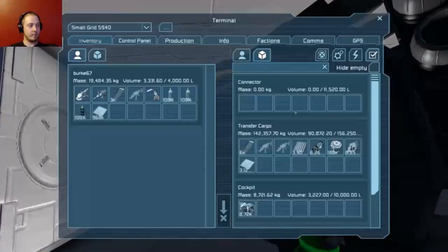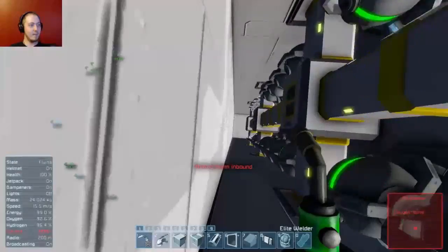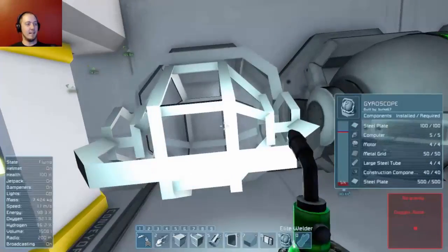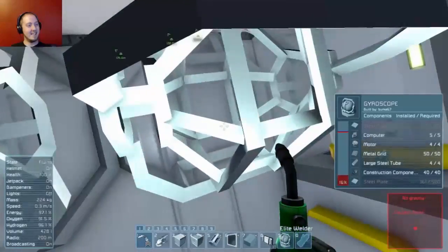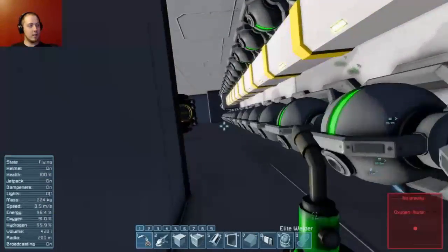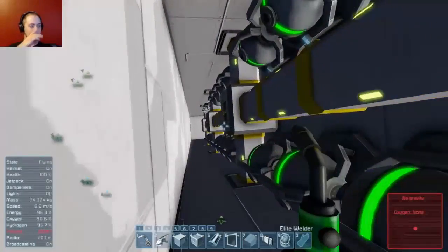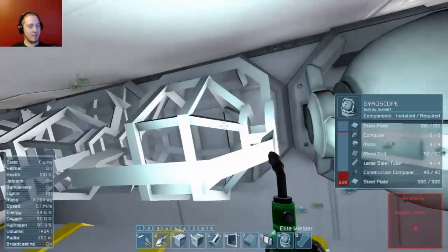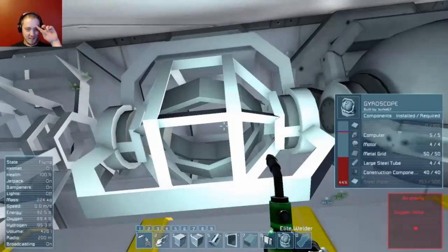I forget how intense that red beacon is now that there's that lighting update. When you get way out here by the pier - the umbilical cord as they're calling it - it's intense. The little warning lights I have on top, it's a shame. Those turrets just were not stopping. I mean, that's good. I sure don't want them to stop.